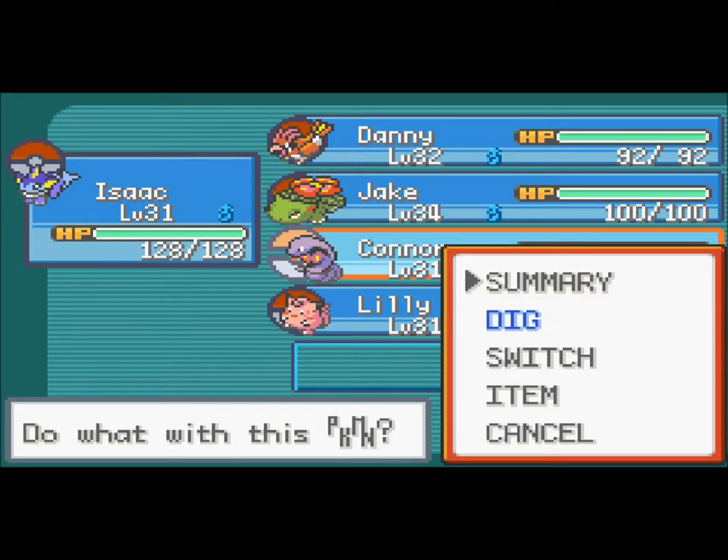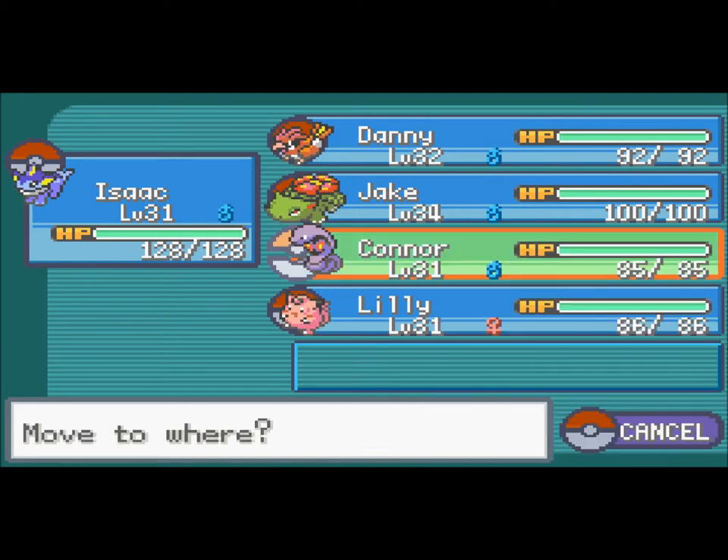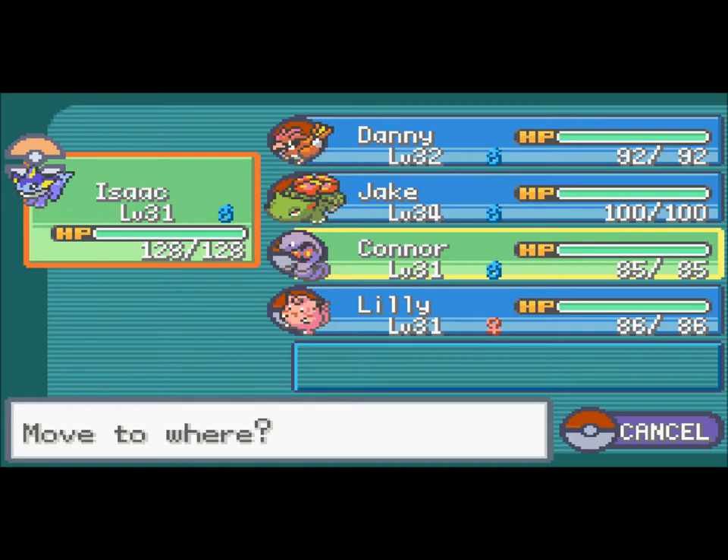But before we do, the first trainer that you fight in here is actually a rival, and he starts off with a Pidgeotto, which is weak to rock-type moves, and my Arbok knows Rock Slide, so yeah. But anyway, guys, let's go inside.